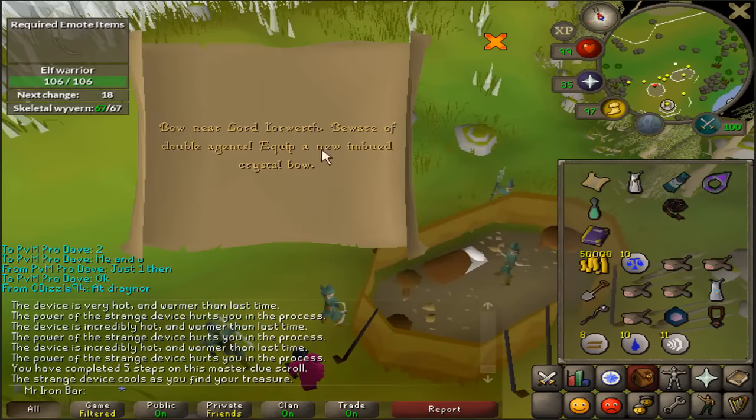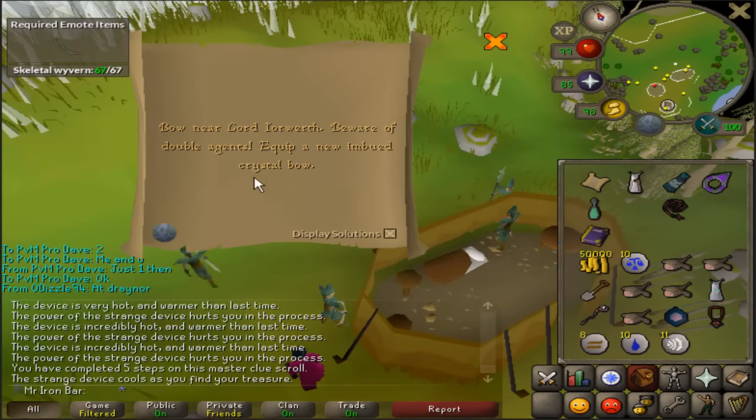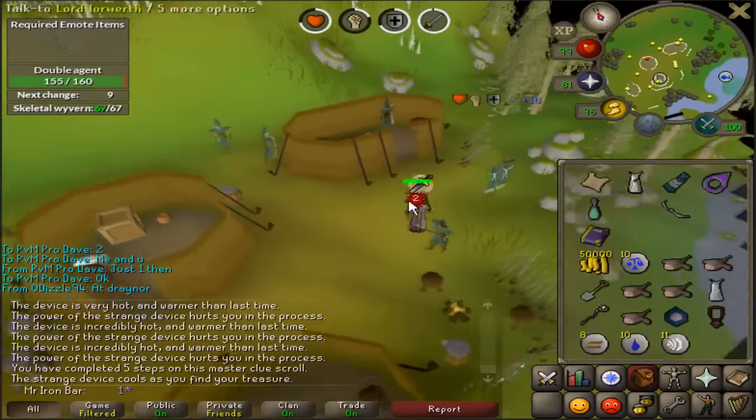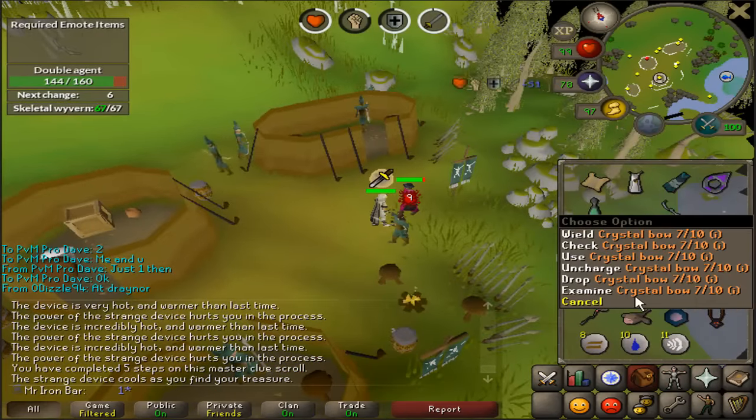Before I fight this guy, I really want to show you something. It says equip a new imbued Crystal Bow, but this Crystal Bow is only 7/10. Don't even bother making a completely new one, because you can just use a used one. It still works.